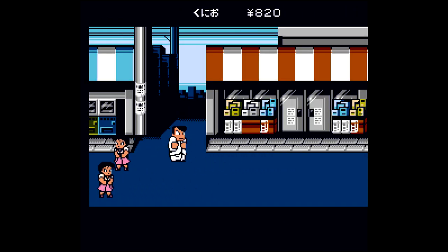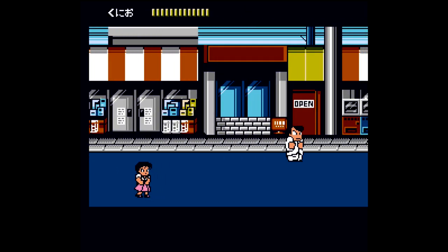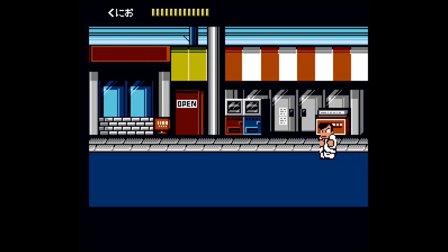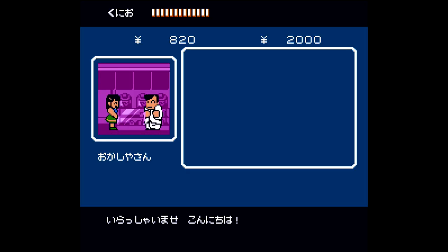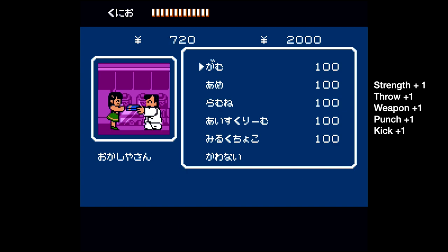Once he goes down, it's time to head into the third town. This is also another ideal spot to level grind. The third shop over, which is going to be a candy store, has some very cheap items — everything is only 100 yen, and each of these is going to boost one of your offensive stats. From top to bottom it's going to be strength, throw, weapon, punch, and kick. Personally I like to go with strength and kick, but they are so cheap you can feel free to max out the other stats if you want to.